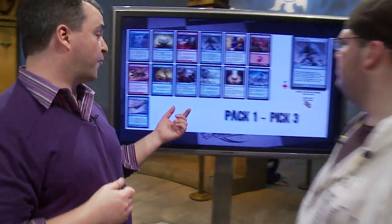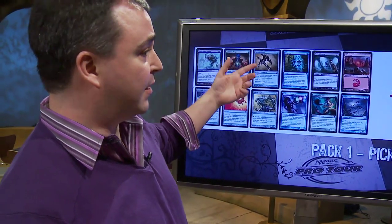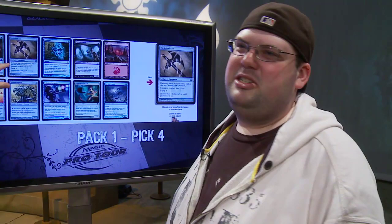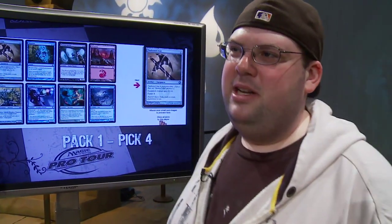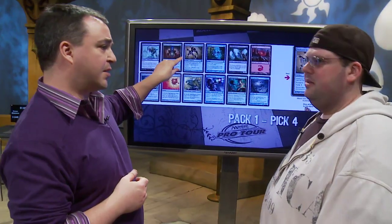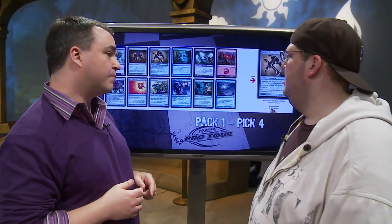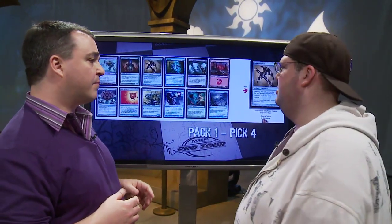Let's look at the fourth pick. If Darksteel Axe was a slam dunk pick two, it's got to be a slam dunk pick four — you get another one. It really just allows any creatures you pick up to be really good. It keeps your options open. At this point you have Grasp of Darkness and three artifacts. You could take the Sylvok Replica or the Skyhill Scout, but they're not in the same class. Those are both great commons, but the Darksteel Axe keeps your colors open and it's just too good to pass.